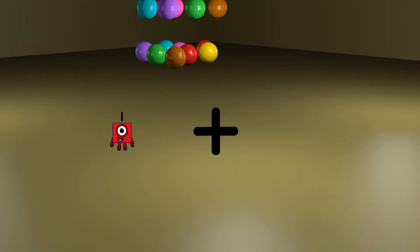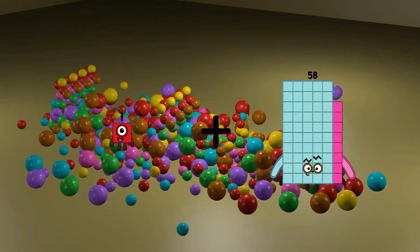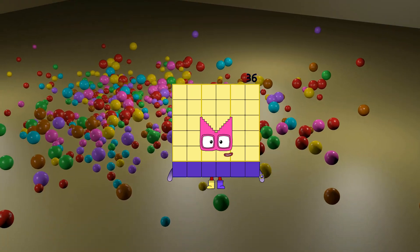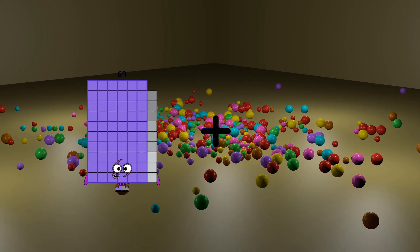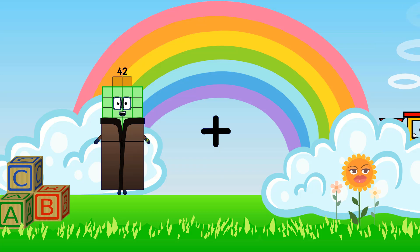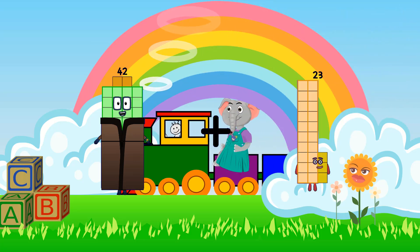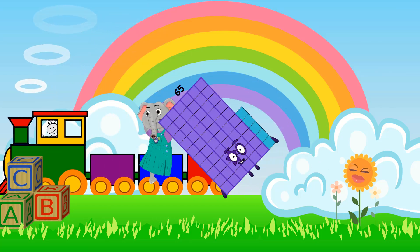1 plus 35 equals 36. 42 plus 23 equals 65.